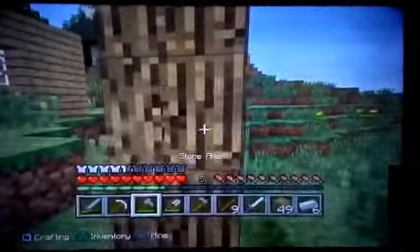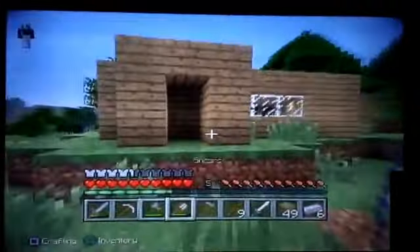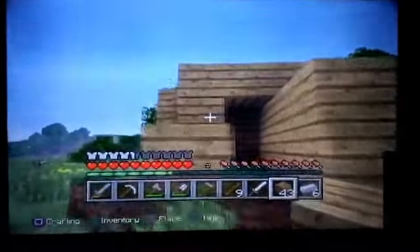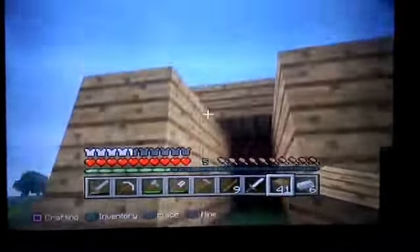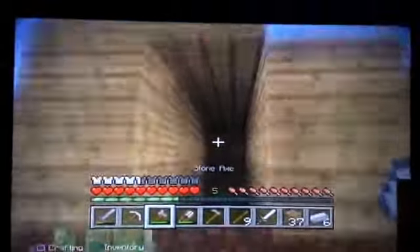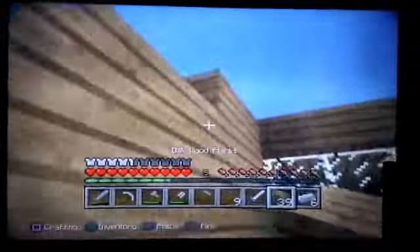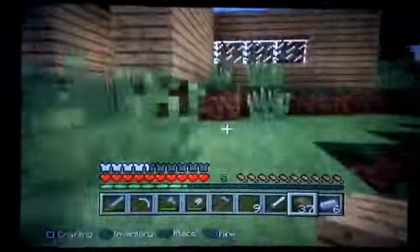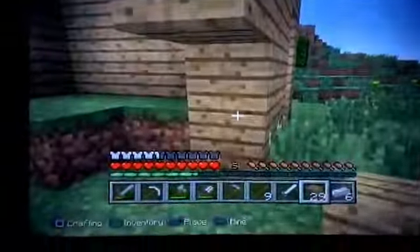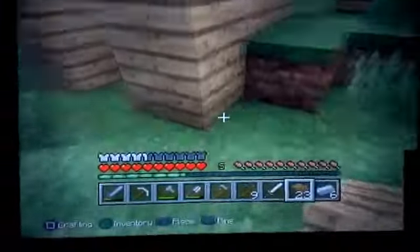Let's get the wood. Now let's place one here. There we go. We're just gonna make a simple little chest room and furnace room and all that. I think we're gonna need more wood, but it's okay.